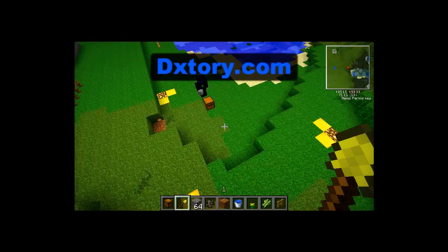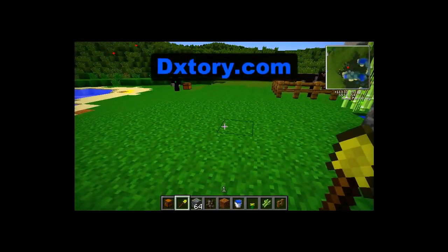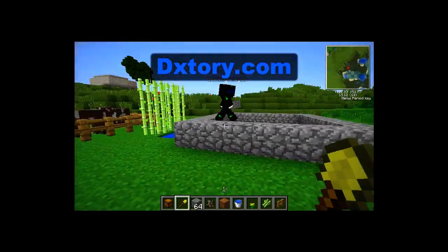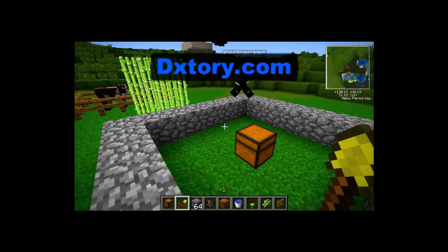I'm going to show a demonstration with shooting dragon over here. If he would go to his little house thing over here, what dragon is going to do is place a chest in the middle and get automatic protection.